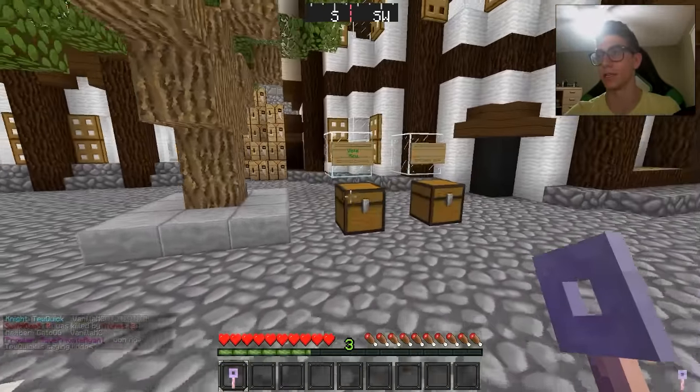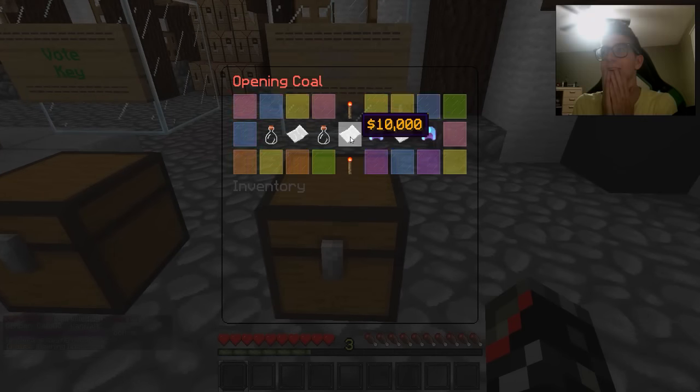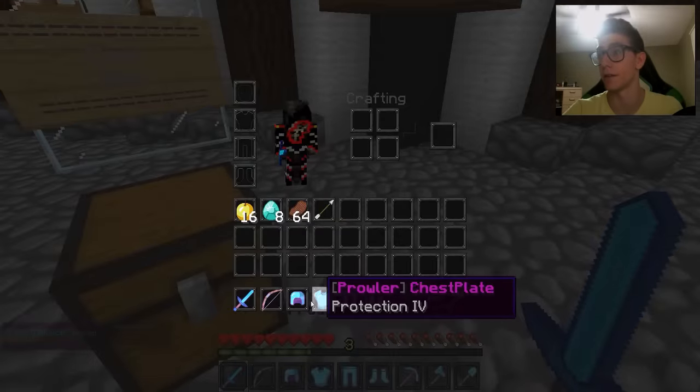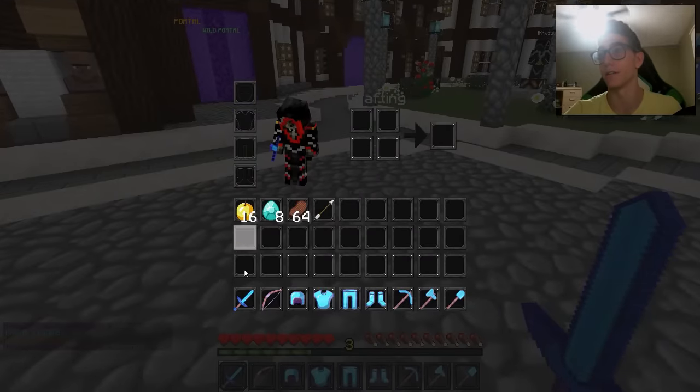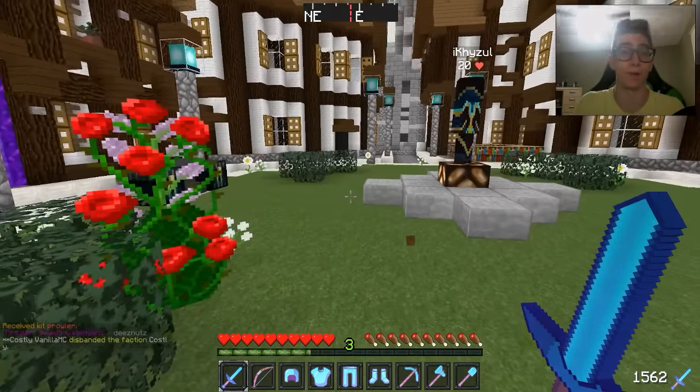Let's open up our coal crate key right now. This is my first time - I don't know what I'm gonna get. Give me a kit Prowler - I'll take that any day! Full Prot 4, we are already set guys. We could go PvP right now if we wanted - go to the shop, buy some pots.